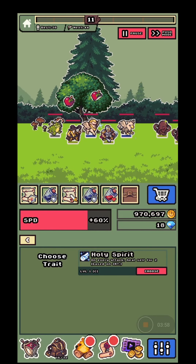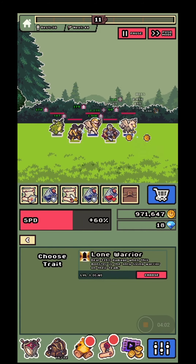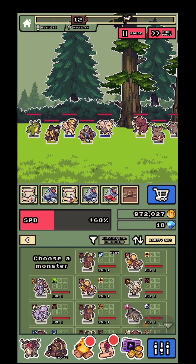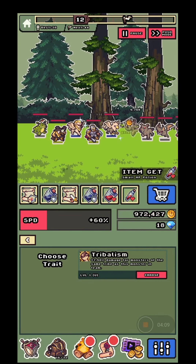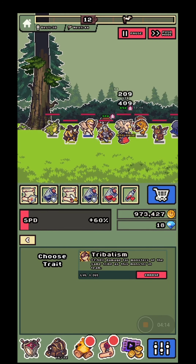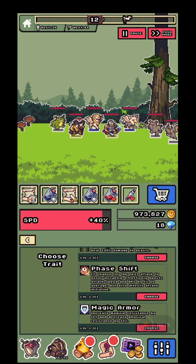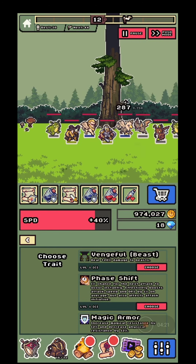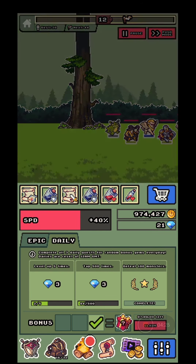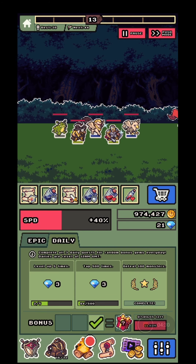Heroes have different kinds of skills — for example, one deals 50 damage when a condition is met, or bonuses for monsters of the same tribe. With some heroes you can choose from three different spells, so you'll figure out which skills are best for your build.